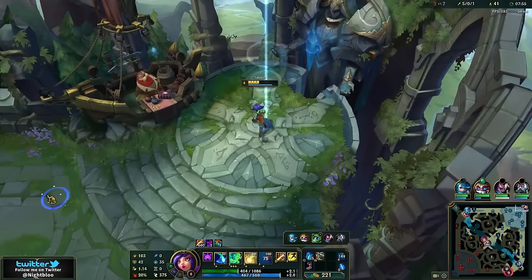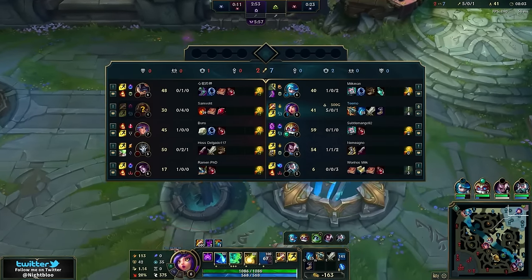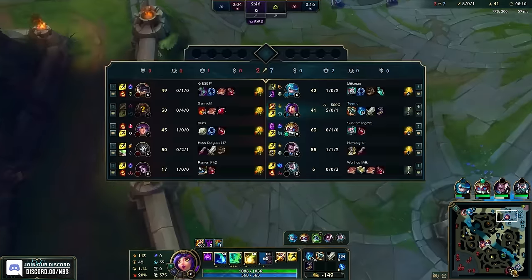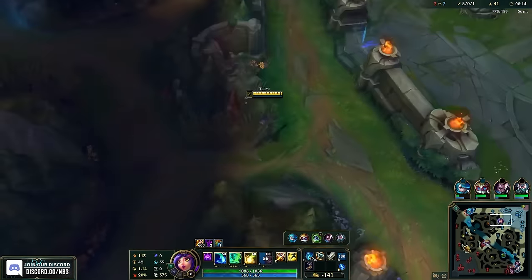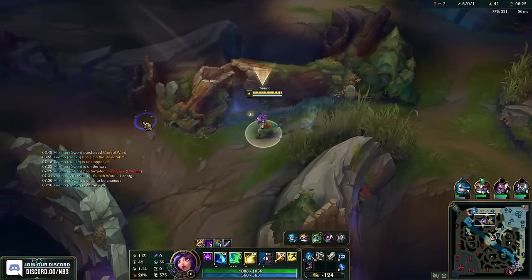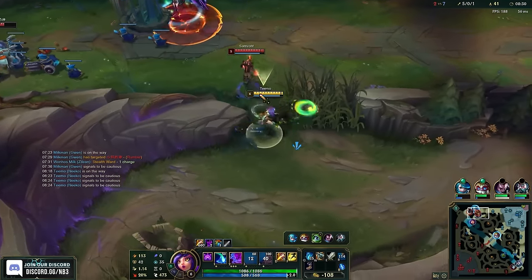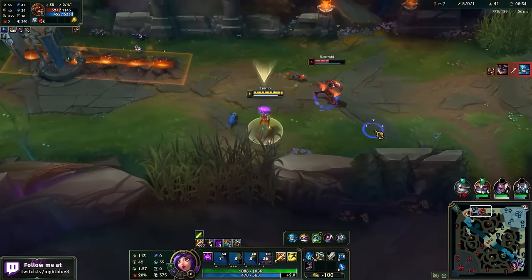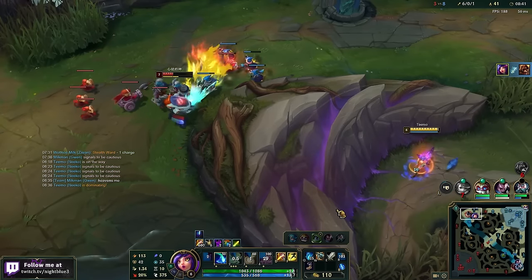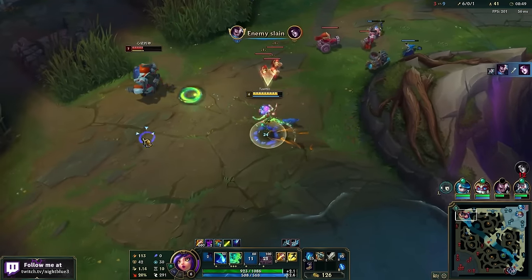Alright, what's next on our to-do list as a jungler? We could do our red side into bot side. I saw Brand. Brand is here — I could become a ward, careful. He must be here. Nice! I could probably flash on Rumble, but I don't need to. I am a Zillion now. Nice, got the root. The Kraken Slayer is so good.